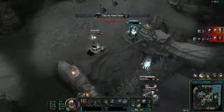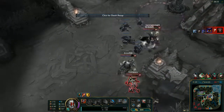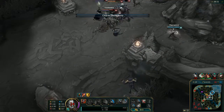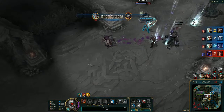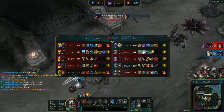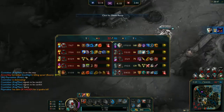Sadly, they do have quite a bit of a better teamfight than we do — they had all their tanks there while we had me near dead, Warwick, and Kog'Maw. Even though Kog'Maw could attack over the wall, he really didn't have too big of a fight there. And — is that a Quadra kill for the Riven? Seems like the Playmaker is making his plays!